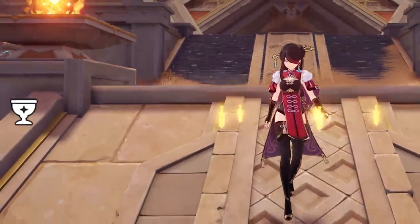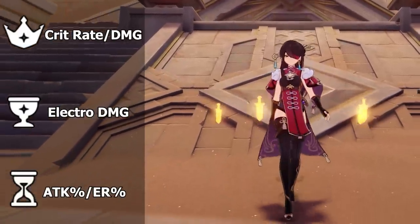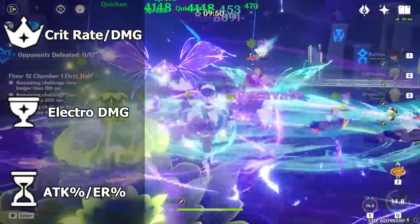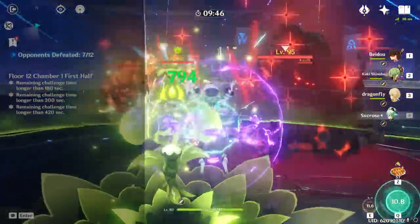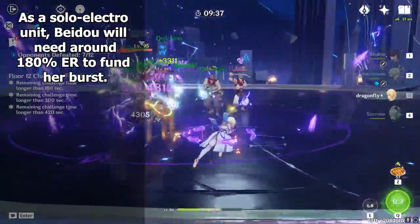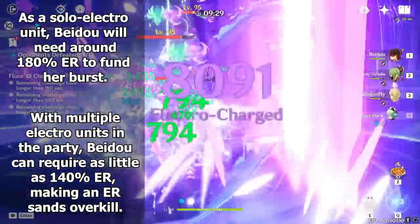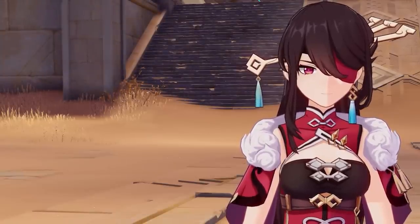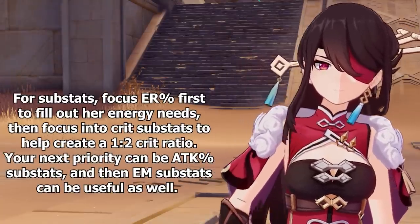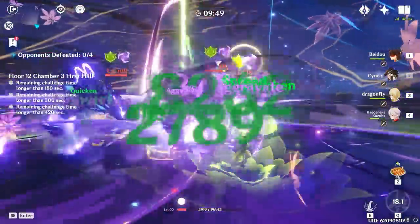Moving onto artifact stats: for main stats, 99% of the time the best options are an Electro damage goblet, a crit circlet, and an attack sands. However, with the sands, you can get away with running an ER sands if your energy threshold isn't met. When Beidou is the only Electro unit in the party, she generally needs upwards of 180% ER, which would warrant an ER sands, especially with the Emblem 4-piece bonus. But if you're running her with another Electro unit — which will happen most of the time — her energy requirement is actually more like around 140%, meaning you'd be overkill running an ER sands over an attack sands. For substats: focus ER first to meet Beidou's threshold, then crit substats for a good crit ratio (especially valuable for Aggravate damage), then ATK%, and finally EM substats, which are more enjoyable in Dendro or Overload teams.